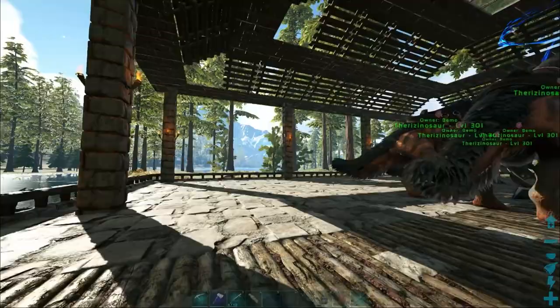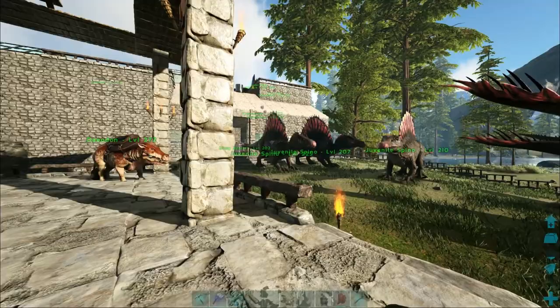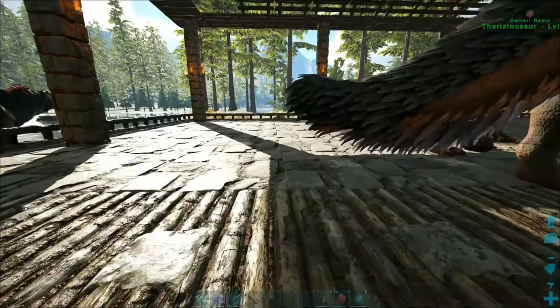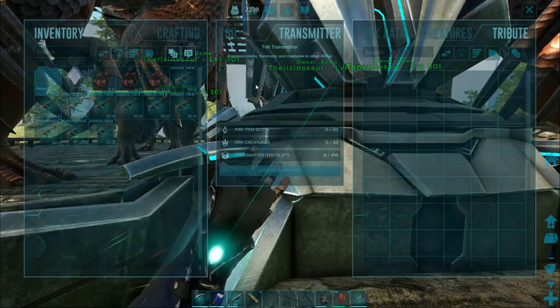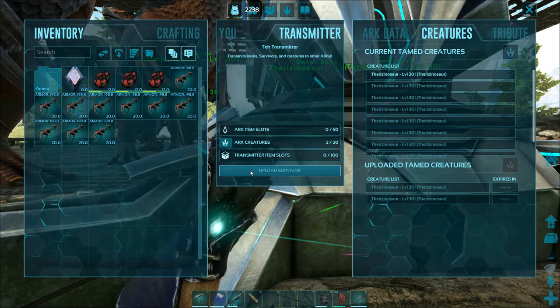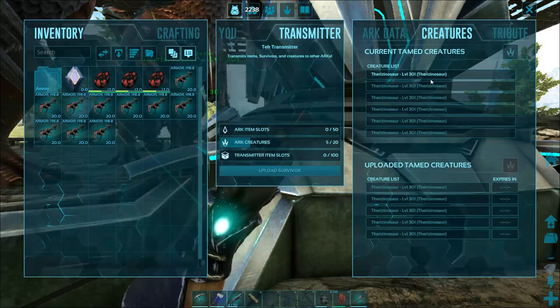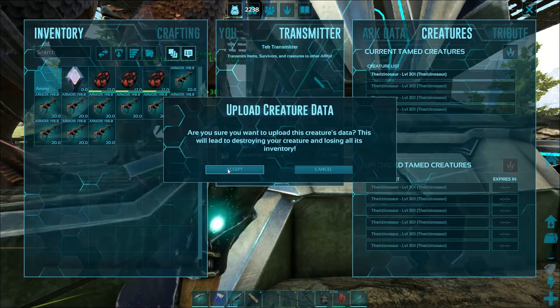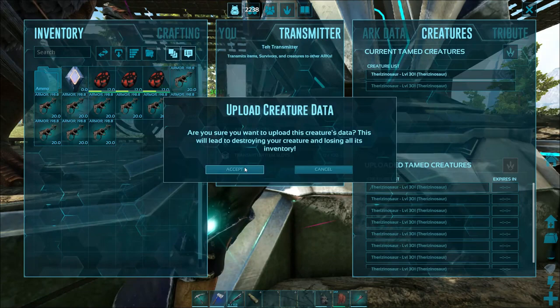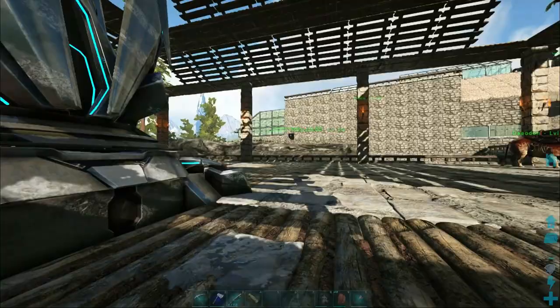I'm going to try to get some simple kibble made up — I don't know if I have enough eggs. We're in luck. I got one simple kibble made; I had to use one of my fertilized pteradon eggs which kind of sucks, but at least we got an imprint on them. I took all their saddles off and I'm going to go ahead and try to upload them. Hopefully I don't lose all these guys — I've never moved them before between arcs so I'm not sure what exactly happens. Hopefully I don't get cryo sickness when I bring them out. That's kind of the whole point of uploading them and re-downloading them.